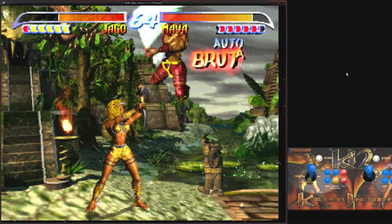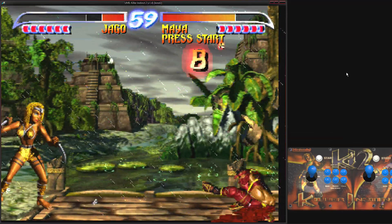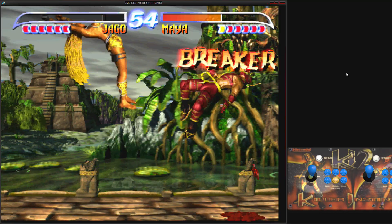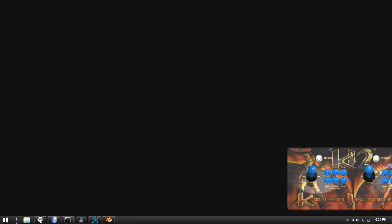Close screen super — that's what I was trying to do. Kind of glad it didn't work. Killer Instinct is really hard.